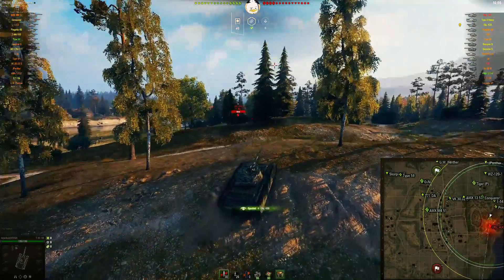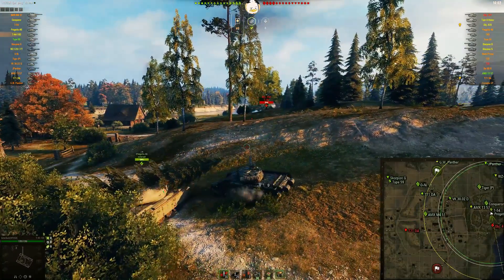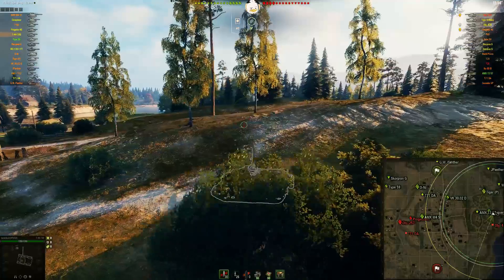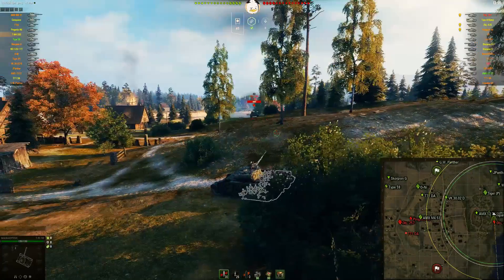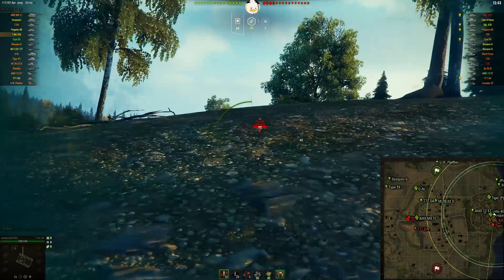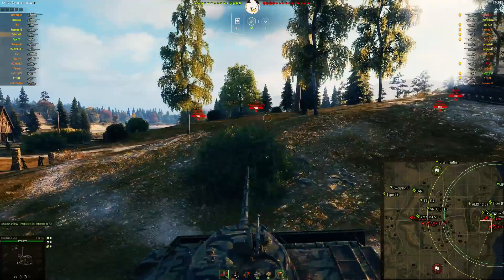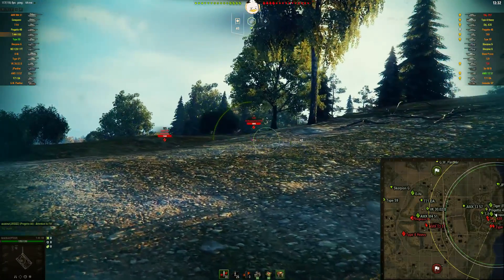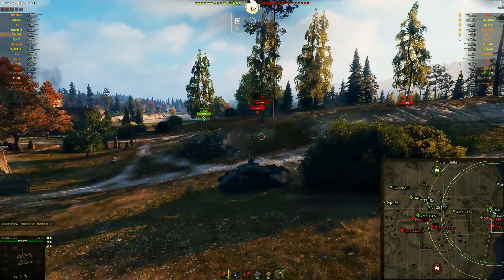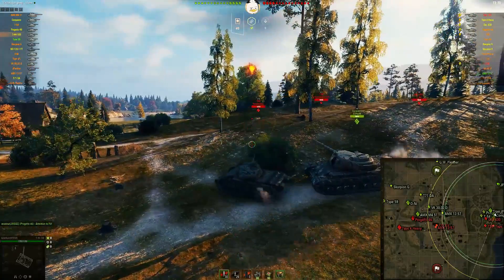So I pull up here, kind of waiting for some folks to join me. There's the 430 pushing through the middle. We've got a T-69, a T-20, a Type 59, the Conqueror, a Progetto, a T-54, and a Tiger P. So we should outgun these guys — that 430 is pretty much the only one that's really going to cause a lot of headache.